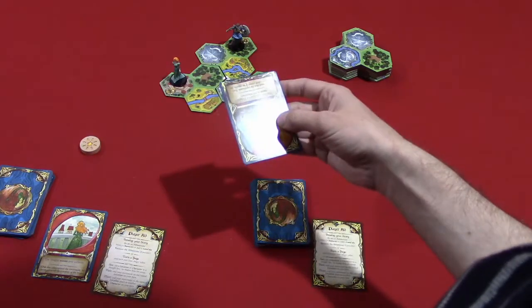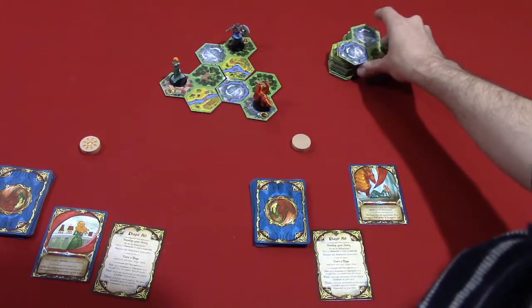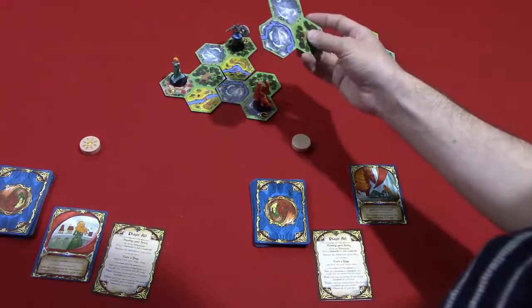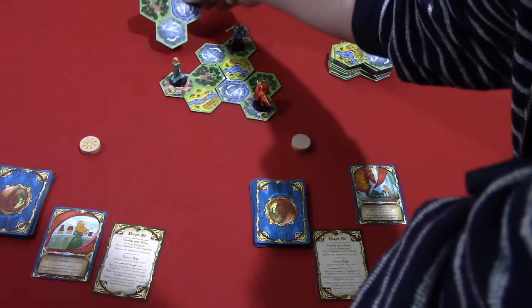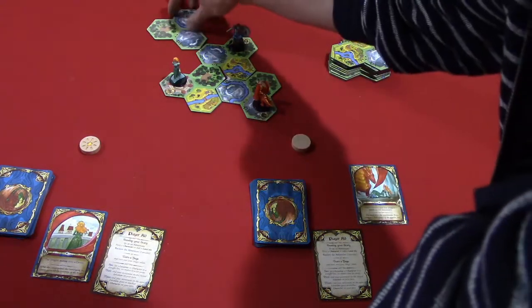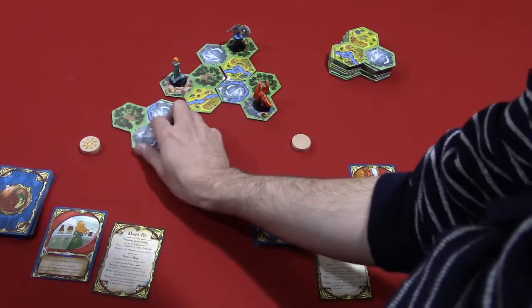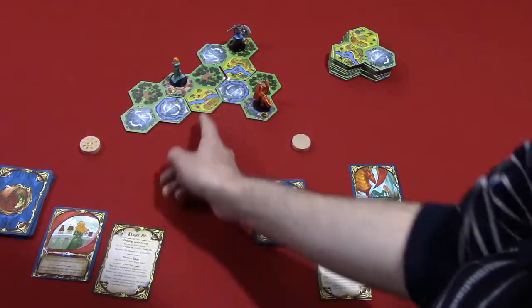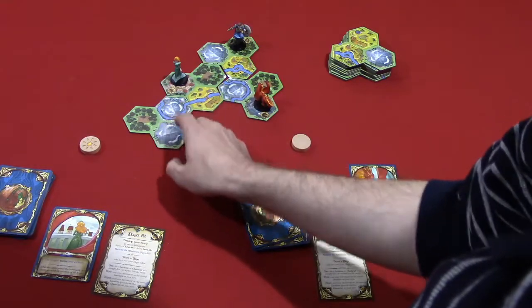The second option is to add a tile. When you add a tile, you take the top tile and place it anywhere to extend the kingdom. The rules for extending the kingdom are that the tile has to touch on at least two sides — you can't place it touching only one side. Additionally, if you're adding a tile adjacent to a river space, you have to make the river lines up. A tile cannot be added legally if the river doesn't connect, but it could be added in a rotated orientation that does extend the river.